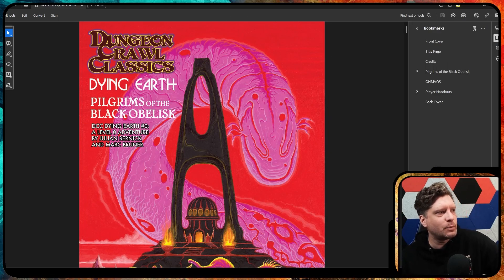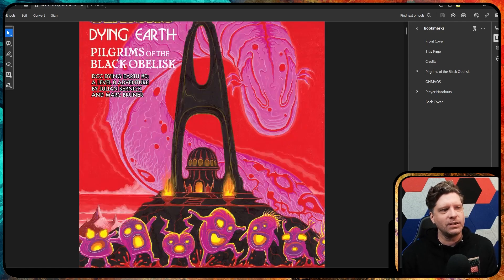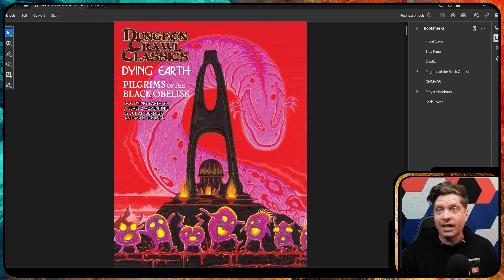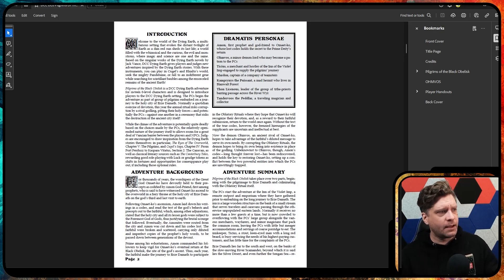This is Dungeon Crawl Classics Dying Earth Pilgrims of the Black Obelisk, a level zero adventure by Julian Bernick and Mark Brunner. This was really fun and I just wanted to talk about how cool I thought it was. So this is kind of off the cuff — I'm just going to talk about my experience with running this. It's not like a big review.